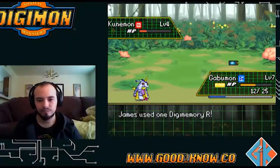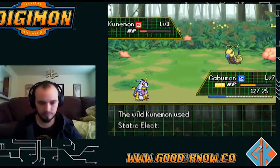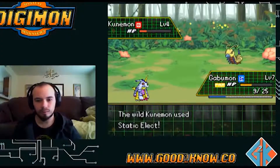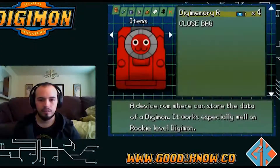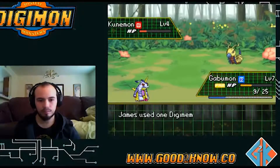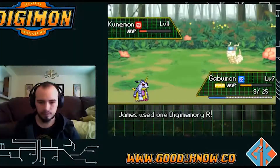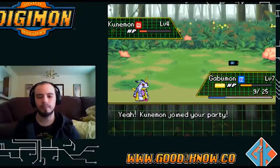I'm holding Space down, I know it doesn't work. Come on - it's bad. Use it - come on, catch! I will come back for a Floramon if I have to, but I need this Kunamon. Yes! Okay.